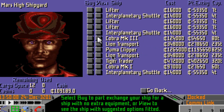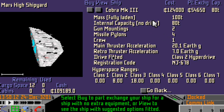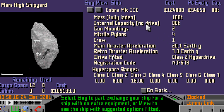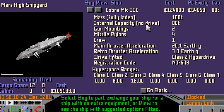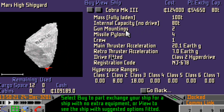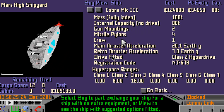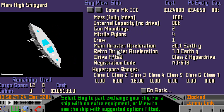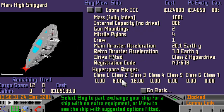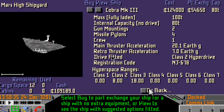So let's take a look at her. She's 100 tons fully laden, has an internal capacity with no drive of 80 tons so we're going to have to put a drive in which will take something like 25 or 30 tons. Two gun mountings, four missile pylons, one crew which is just us. Fitted with a class 2 hyperdrive which has a distance of 8 light years which is good enough for us. So I think we're good to go.